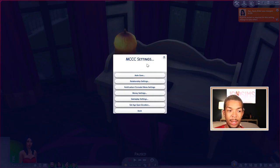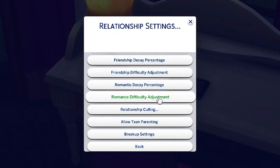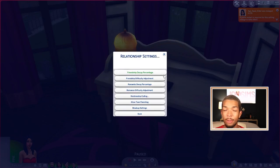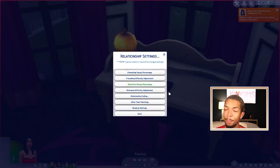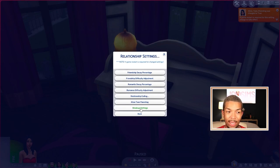We're still in MC Command Center settings. If we come to Relationship Settings, you have the decay and all this stuff — this is how much a romantic relationship or friendship will decay over time. I personally leave those alone. We also have teen parenting — I started a new game so this is disabled. If enabled, teen sims can learn the parenting skill and new parenting interactions. I'm going to enable that because it comes in handy for teen pregnancies and teen parents.